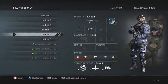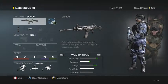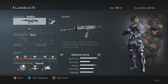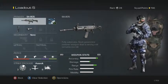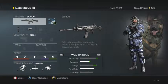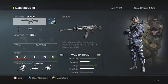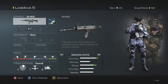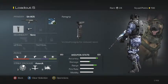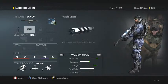We're going to be talking about the SA-805, which is kind of a weak assault rifle but it pretty much gets the job done when you're accurate with it. This gun is pretty accurate for me. What I have is a foregrip and muzzle brake. The iron sights don't really bother me much, but I recommend the foregrip with this gun because it has a lot of recoil.